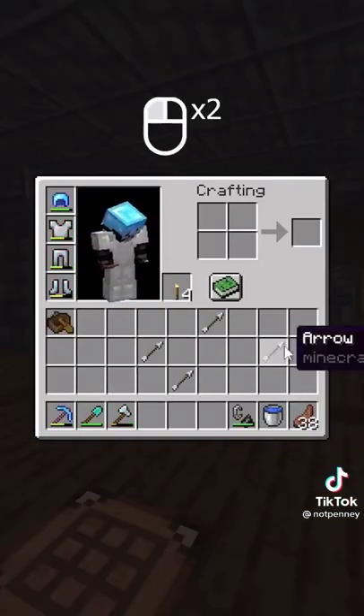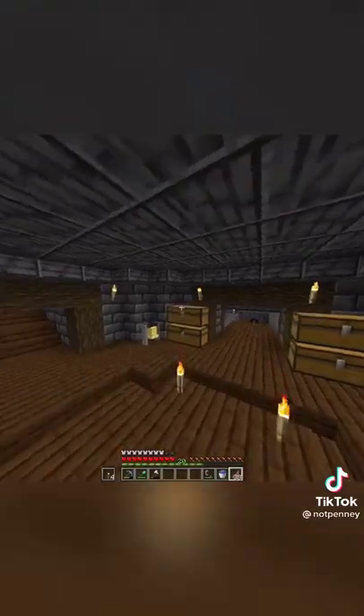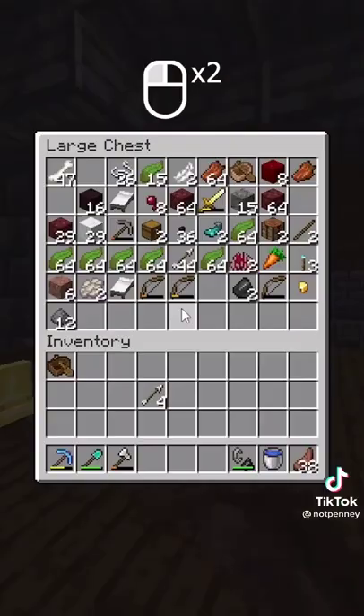If you have multiple stacks of the same item, you can simply double-click on that item and it will bring them all into one stack. Where this becomes even more helpful is if you know you have extra arrows in a chest but don't feel like looking for them — you just double-click on it, and it sucks them out of the chest into one stack.